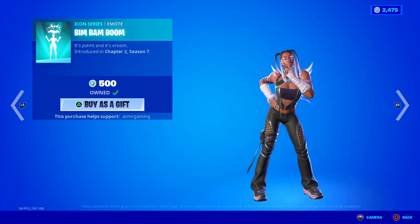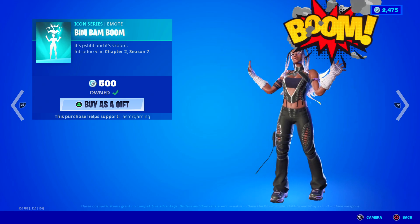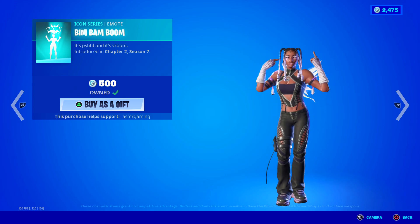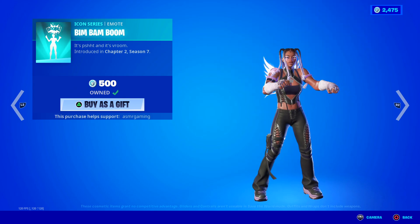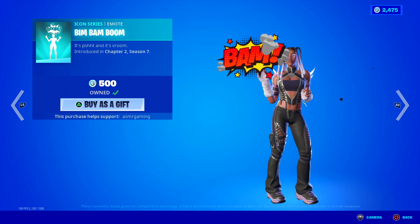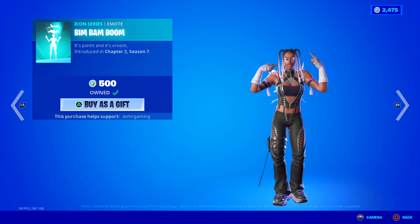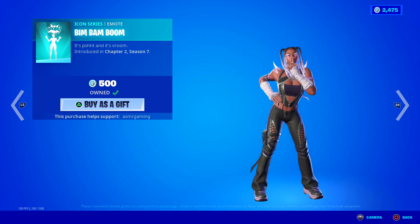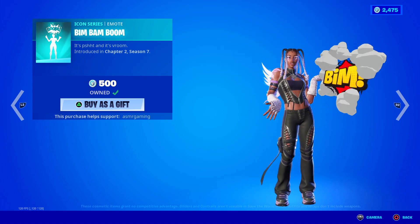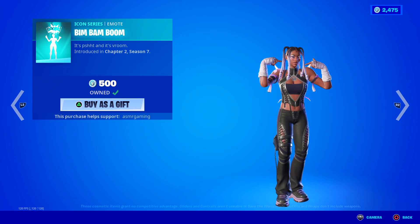Here we've got Bim Bam Boom — fantastic emote. One of my recent favorites, I would put this one in there. It's 'Shht' and it's 'Vroom' — awesome. This is based off a French pop song. I heard this song on TikTok a bunch of times, and when it came out on the Fortnite Item Shop I just had to get it because I like the sound effects being visual — like, bim, bam, boom. It reminds me of old comic books where Batman would punch someone and it would go 'bam, boom.' So it's a fun emote — definitely recommend.